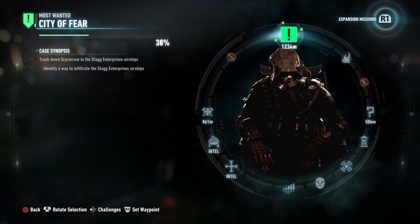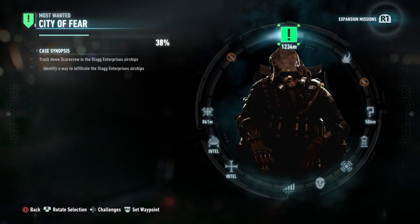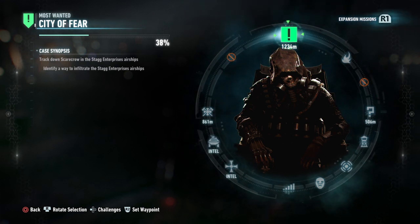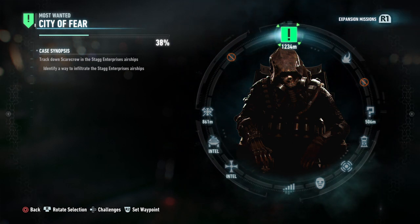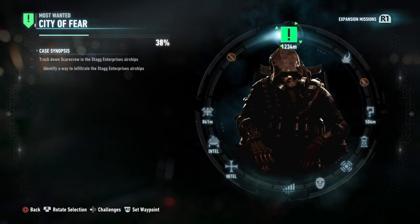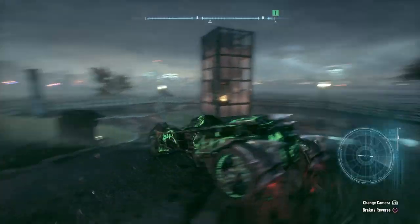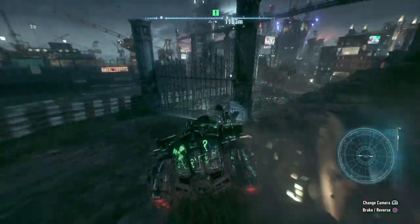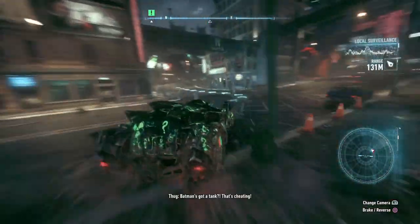Those airships are on Founders Island — the only island we haven't actually been to yet. That island is well protected by ground-to-air missiles and heavy drones, so we can't take the Batmobile over there. We're going to have to go there on foot. This is going to be a real challenge, but that's what we're going to do.